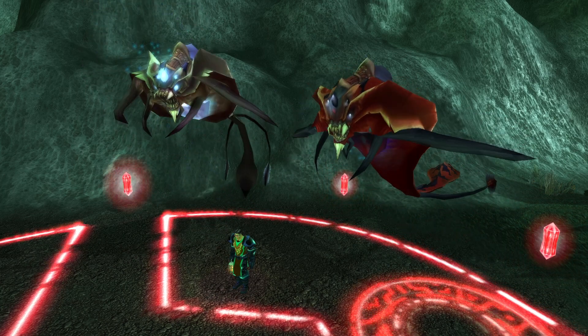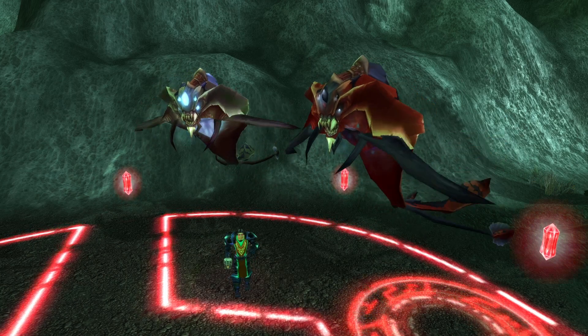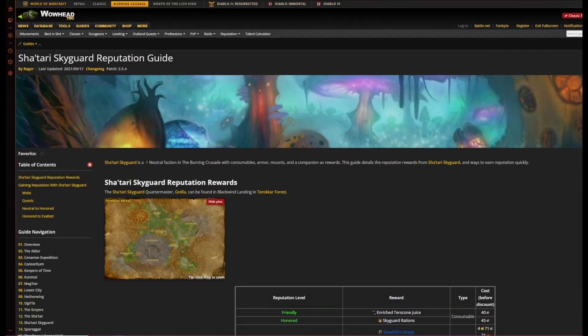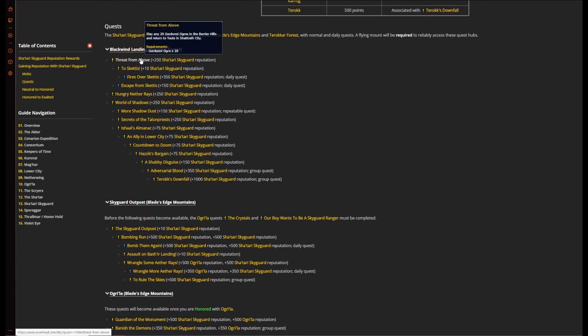The next section is going to go over the Wowhead Shatari Skyguard rep guide. Make sure to do the first quest that you pick up in Shattrath City, and if you want to join a group that does the farming, make sure you have the shadow dust quest done. That whole first section until Taroq's Downfall is good to complete, because you need the shadow dust to see a lot of enemies.